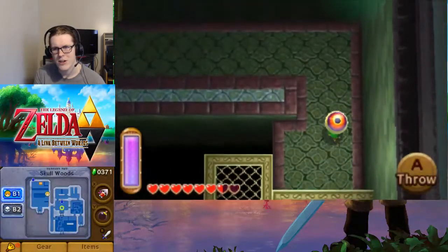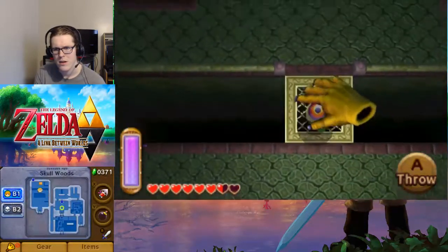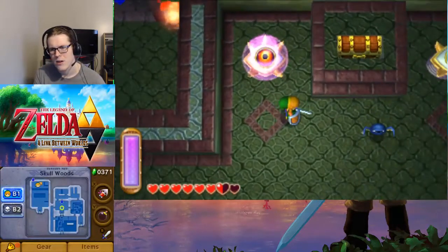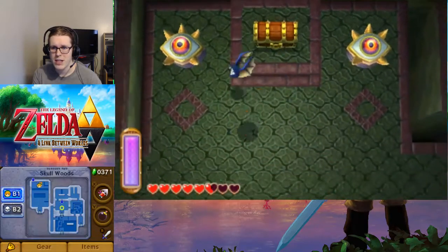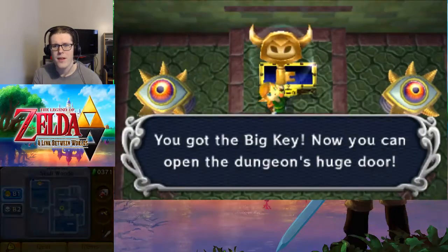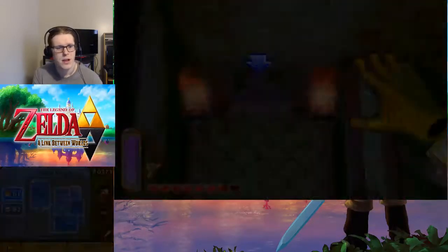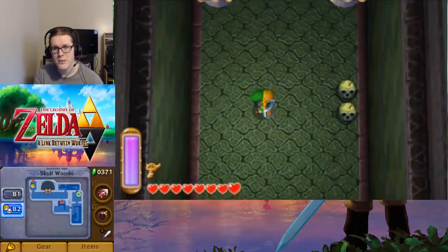Since we can do it with the hookshot. But when that goes down, we are free to get the big key. Which means if we head back one, we can get into the big key room. And we got the Master Roar, so all that's really left in this dungeon is the boss.